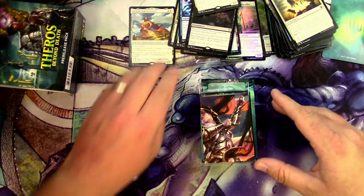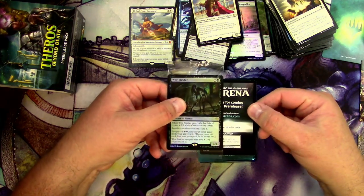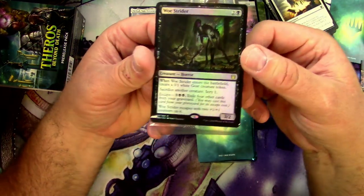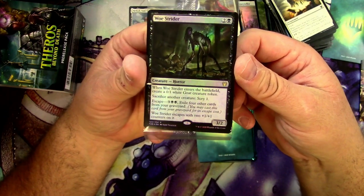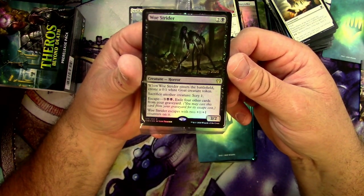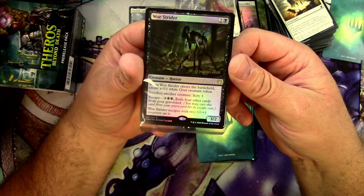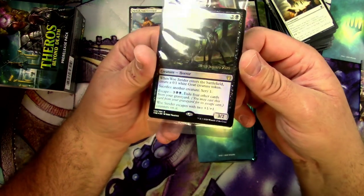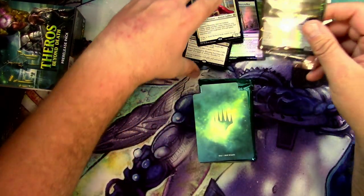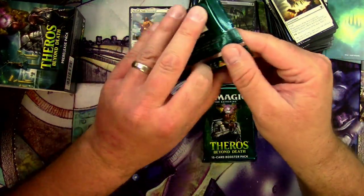Let's get it — the pre-release promo is Woe Strider, along with a code for Jonathan. When Woe Strider enters the battlefield it creates a 0/1 white Goat creature token; sacrifice another creature and Scry 1. You can escape it and it escapes with two +1/+1 counters on it. Very nice. Another divider and some packs.